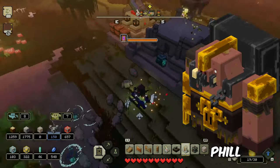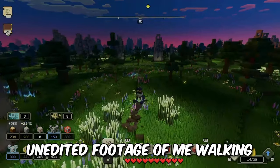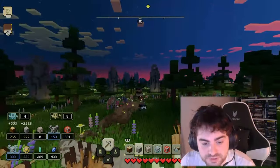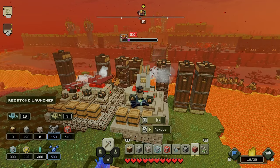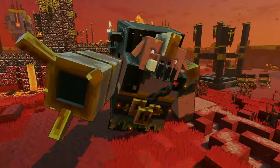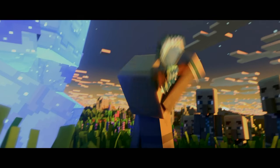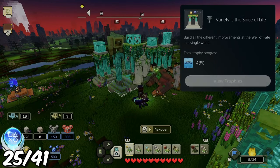With all the bases down, it was time to face Phil. Fifteen hours into the game, it was really starting to piss me off — in single player, the game was lagging constantly, which is a joke. We faced Phil and just sat far enough away that we couldn't be killed, bombing him until eventually he went down. By defeating Phil, the villagers get a special axe and can be recruited to work with us. With my rewards, I built my last upgrade tower to unlock Variety is the Spice of Life, for having each different tower built in one world.